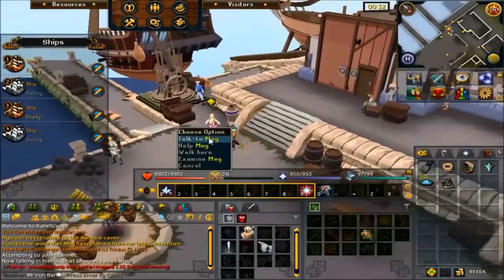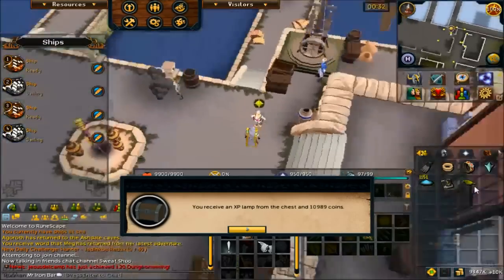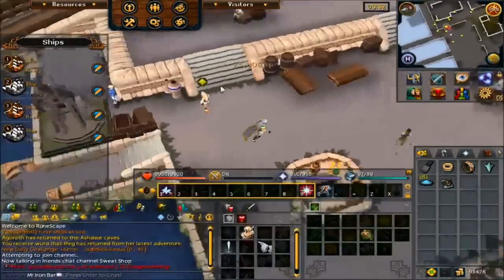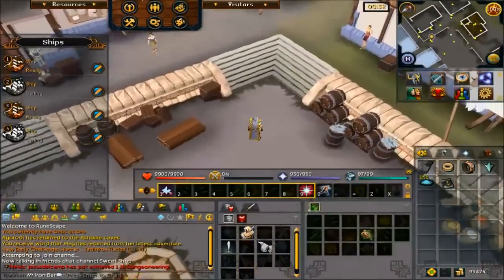Alright, Meg has arrived. Give me that chest. Let's see what we get. Oh my god, that's like my third Slayer lamp in a row — 26k to Slayer. Not bad, I mean, if I wasn't already 99 Slayer, but whatever — free experience.